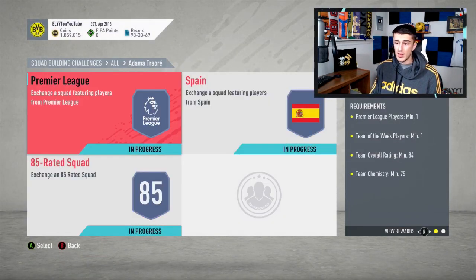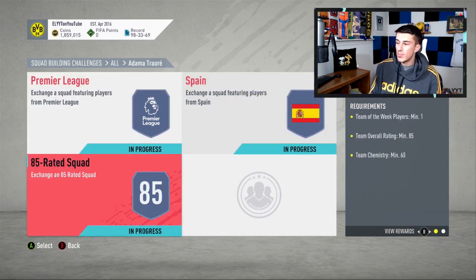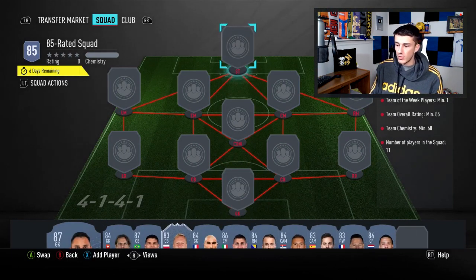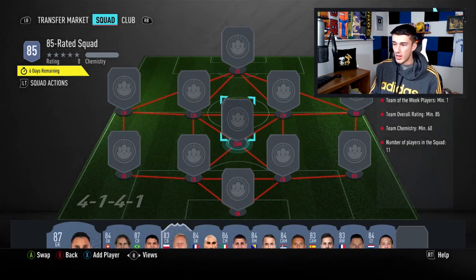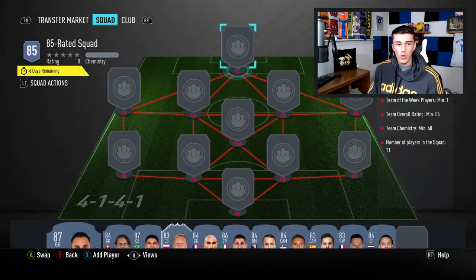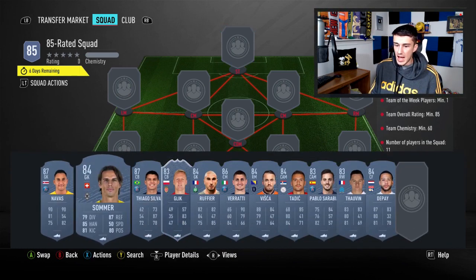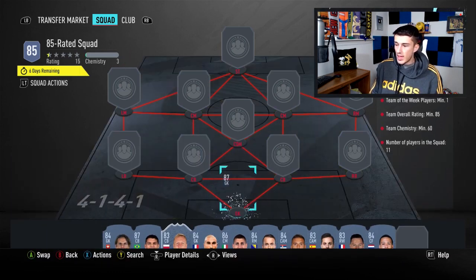The third SBC is the most expensive of the three. Premier League and Spain were about 60k each; this one is going to be about 100,000 coins because you need an 85 rating instead of 84. The pack return is a little better — six rare gold players, which is half a 50k pack — so you might get something out of that, maybe even a Headliner if you're lucky. On average you're probably getting 20-30k back from packs, meaning you're spending about 200k total from scratch for this Adama Traoré SBC.